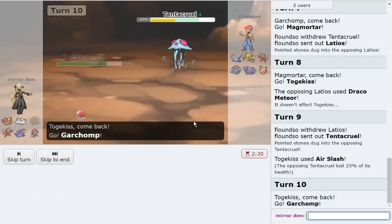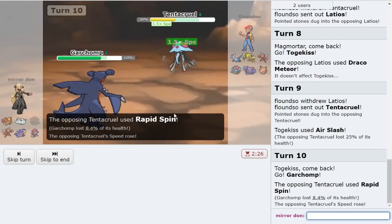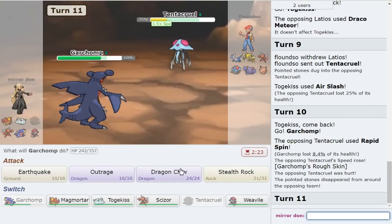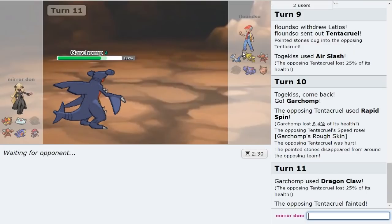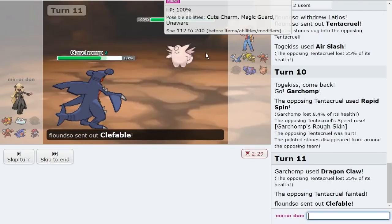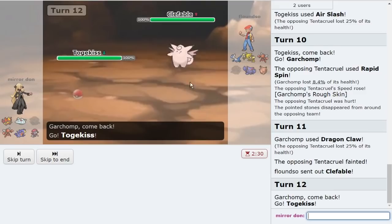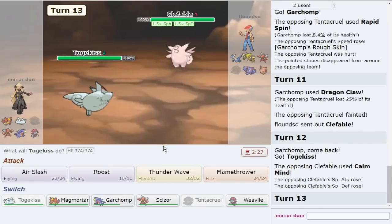Maybe they'll Sludge Bomb here. I'm going to make the Garchomp play — if they Rapid Spin, they'll take a lot from me, and then I can go for Dragon Claw to knock them out. That also hit Latios upon switching, so go right for the Dragon Claw. I do reveal that I am Choice Scarf, but it's fine — I can get up Rocks again. They don't really switch in very well to this Pokemon, and Clefable isn't the biggest threat considering how good my Togekiss is versus them. And they're going for the Calm Mind though, so we're definitely going to Thunder Wave.